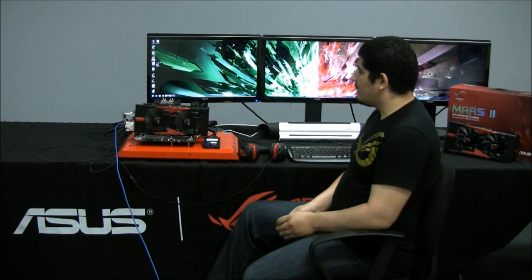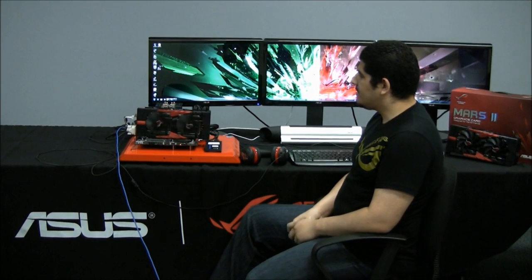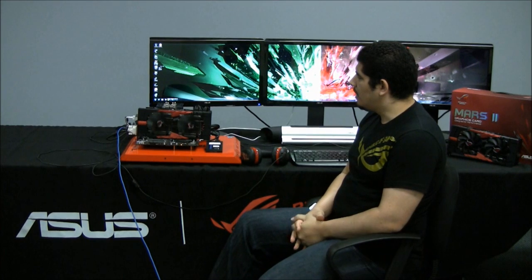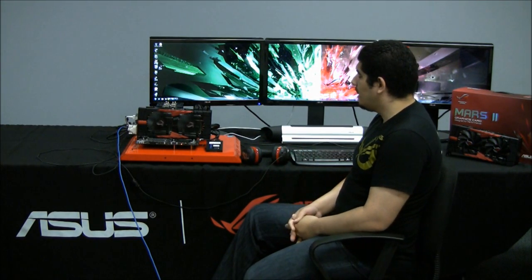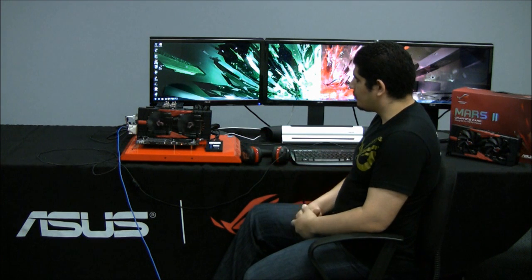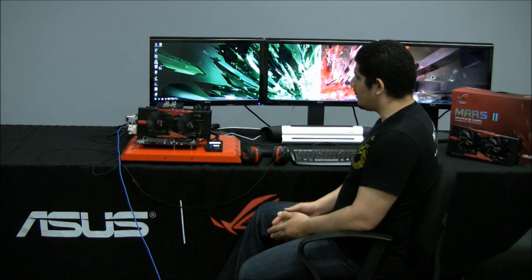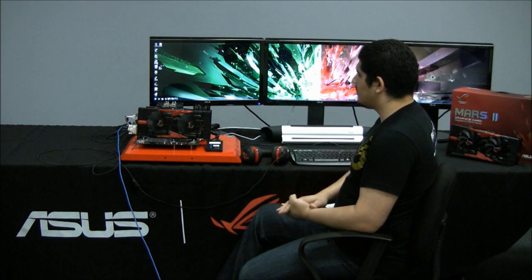We've got Corsair Dominator GT for our memory on our overclocked testbed, running at 1866. We have an Intel Core i7-990X overclocked as well, just a little bit shy of 4.2 gigahertz. That way we can keep everything quiet. We've also got a Corsair Force 3 120 gigabyte SSD based off the latest generation SandForce controller. So we've got a pretty awesome system set up here — we're good to go.